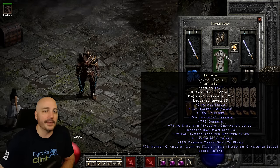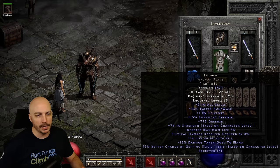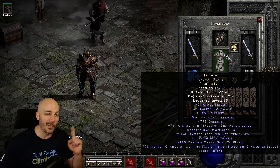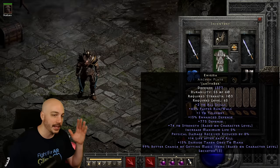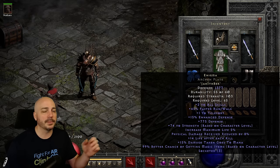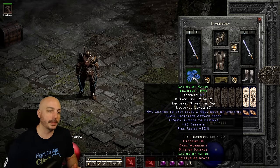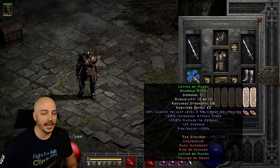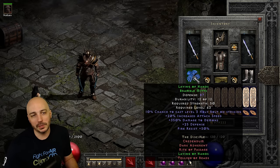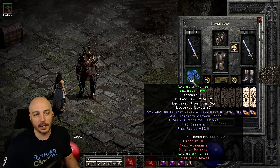Strangely enough, I have Enigma here. I don't teleport with this character a ton, but I use it for the 45% increased run/walk speed. It also has strength based on character level, increased life, physical damage reduction, life after kill, and magic find based on character level on a level 99 character. For the gloves, Laying of Hands gives 350% damage to demons along with increased attack speed - that's a huge amount of enhanced damage. Roughly half the monsters in the game are demons, so it really helps your kill speed, especially against the higher health pool enemies and act bosses.